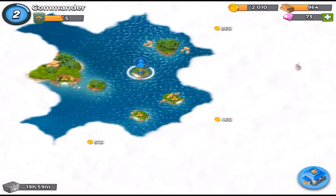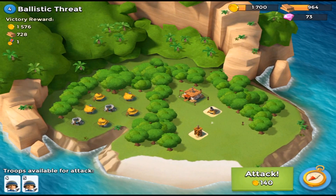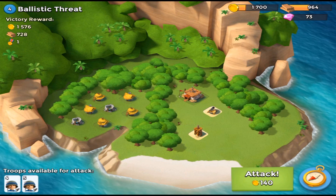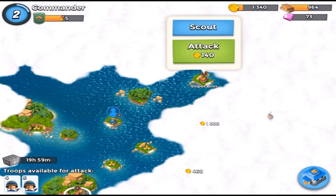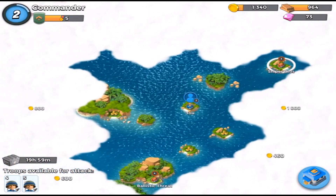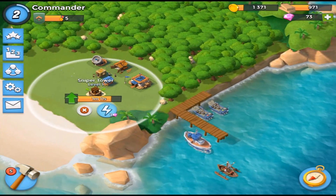Let's explore the map and see what else we can find. There's a level four base — let's have a look. He has a sniper tower and a mortar at level one with 2,000 HP, with the headquarters just behind it. I'm not going to attack that one yet. I think these bases are just computer bases to help you learn, and then once you know how to play they'll introduce online bases.